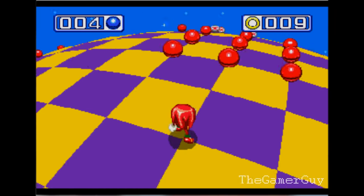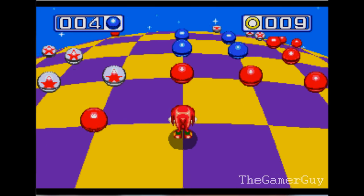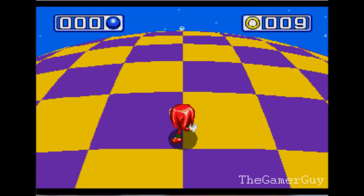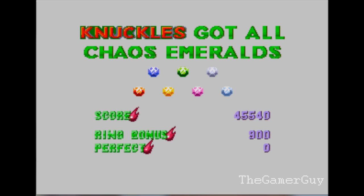We're missing 4 of them and they look like they're on the other side. I'm getting dizzy with all this spinning around. It looks like it's the light blue one — and it looks like we got all the Chaos Emeralds! How excellent is that?